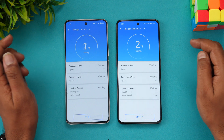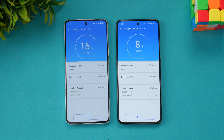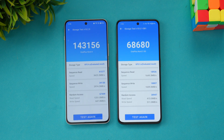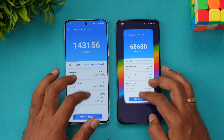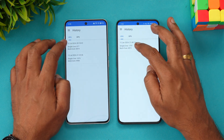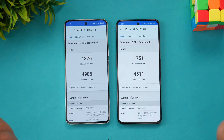Next the storage test — UFS 4.0 vs UFS 3.1. The Nord 4 scores 143,000 while the Nord 3 scores 68,000, showing a massive difference. On Geekbench 6, the Nord 4 scores 1876 single-core and 4985 multi-core, versus 1751 and 4511 on the Nord 3. Once again the OnePlus Nord 4 is superior in synthetic benchmarks.